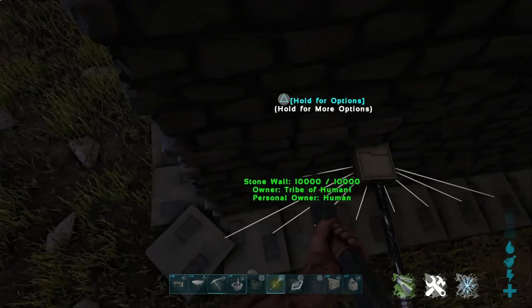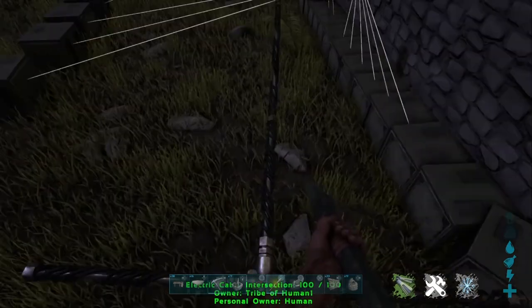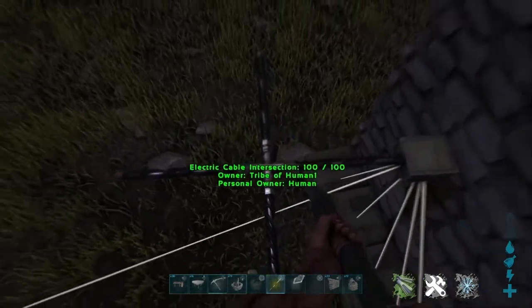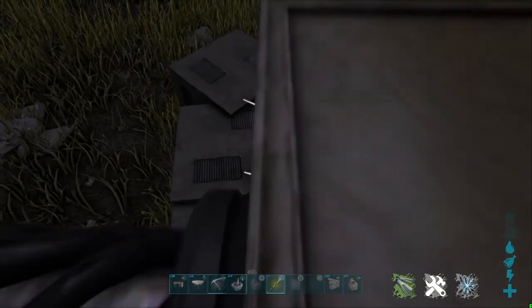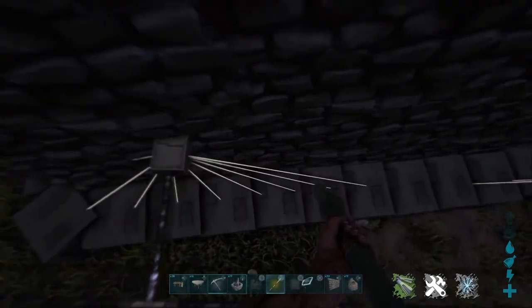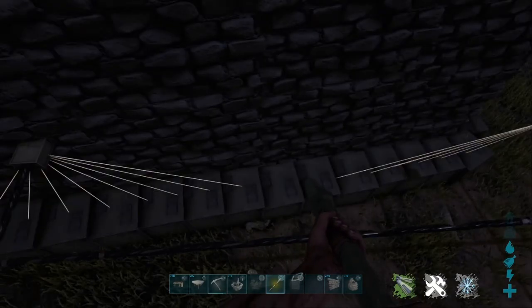On each intersection, you want to place a junction box on the very end of it, closest to the building. This is what sets up the power to the air conditioners and machines — it basically reaches all the machines that are nearby in that area. So on each intersection, you want to place one on the very end of it.